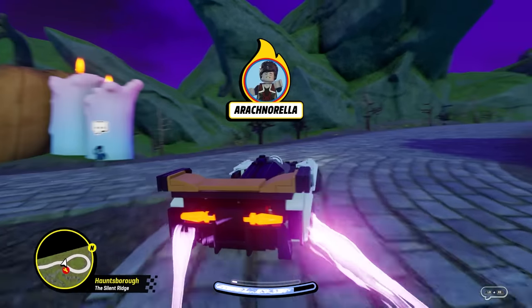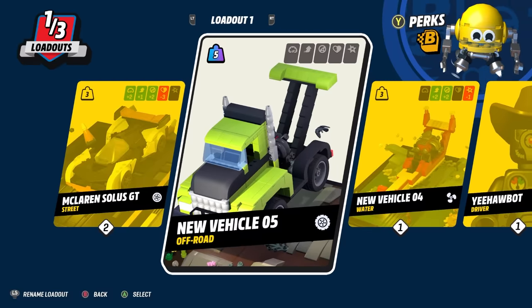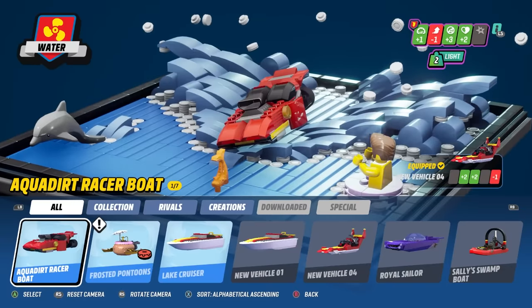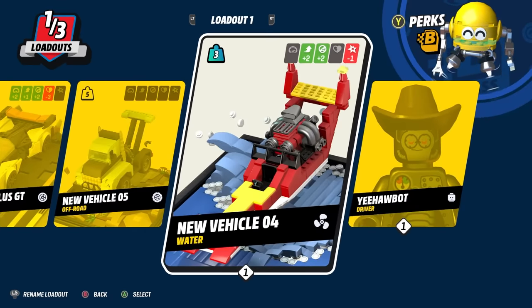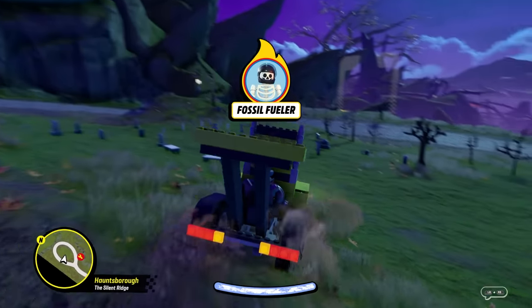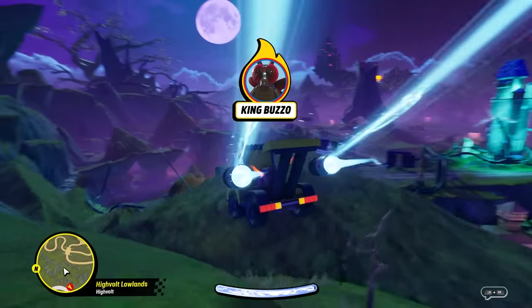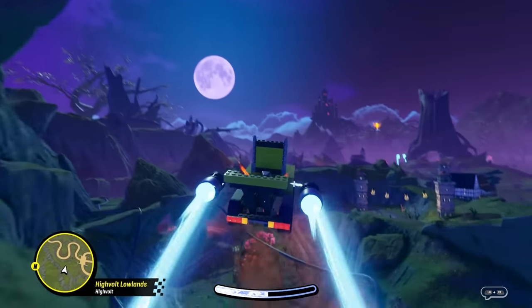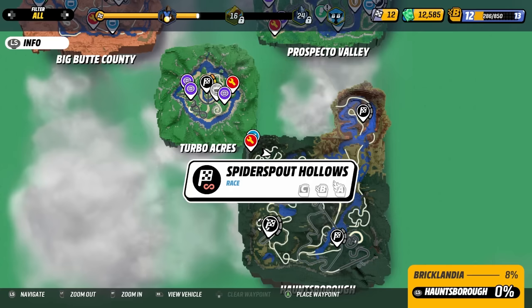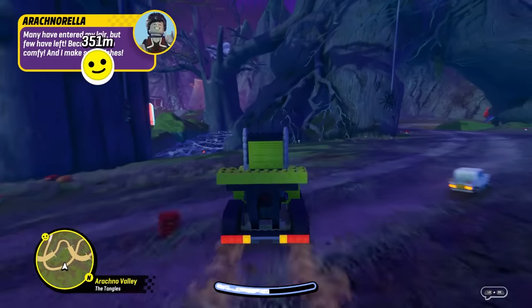We've fast traveled here to Hauntsboro. I was actually going to complete another race over in Prospecto Valley, but it's locked — so I'm assuming we have to make some progress here. Our new vehicle is equipped. I need to name these things; you guys had some good suggestions. Let's go ahead and test it out and see if it's going to be capable of handling the terrain here. It's definitely a little bit different than Prospecto Valley and Big Butte County — a lot more drops. There's still quite a bit of off-road sections, so I think we should be good. This is definitely a lot different area — it is creepy.